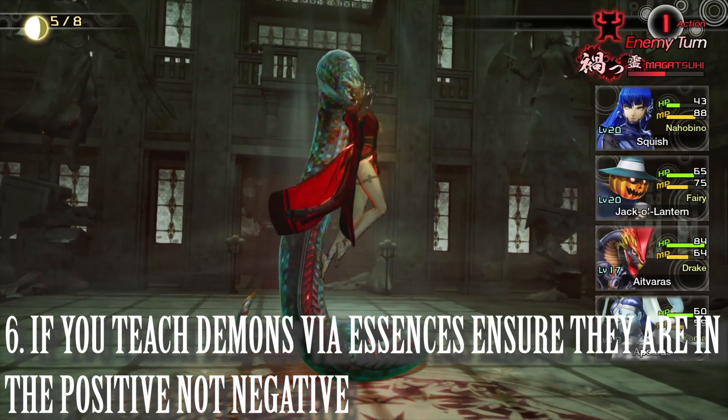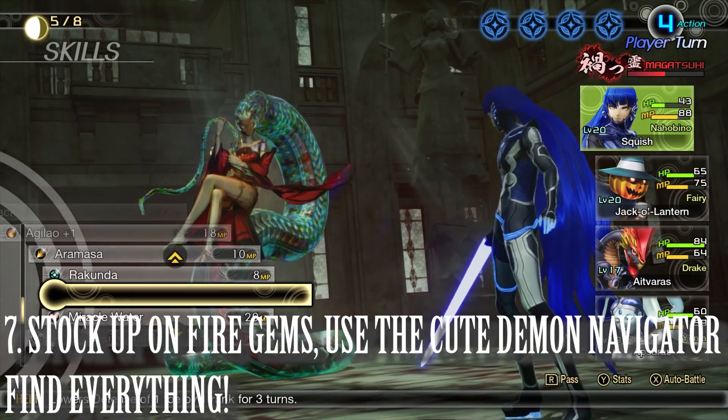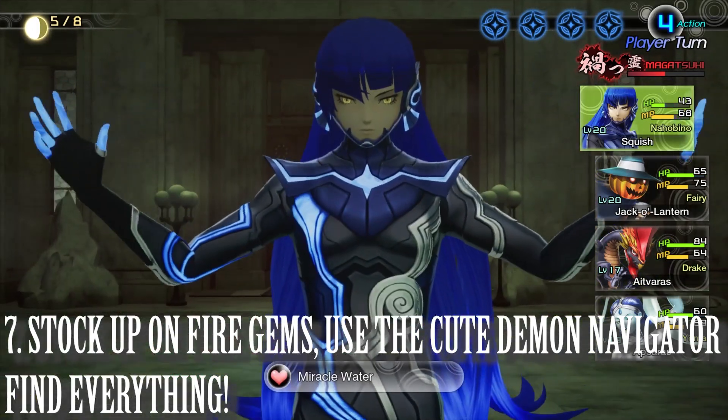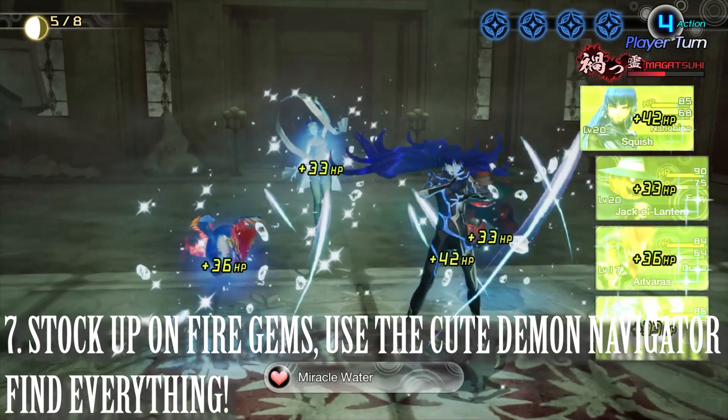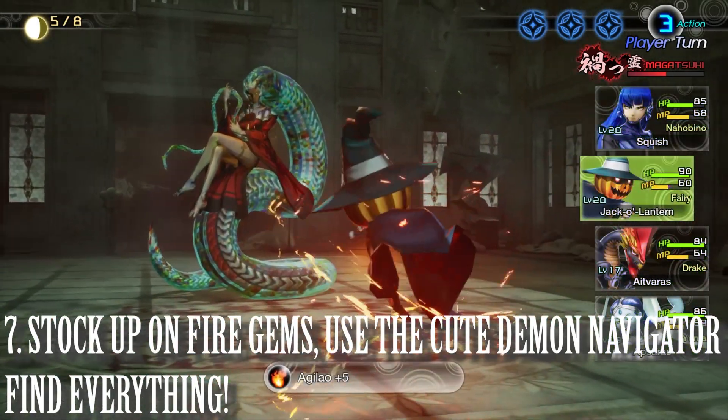Also make sure you have fire gems in your items, as these will deal heavy fire damage. Go ahead and wash, rinse, repeat as you try to take on Nuwa, bringing down her defenses to fire.